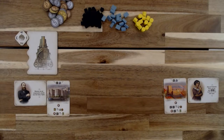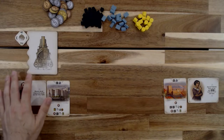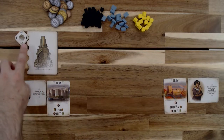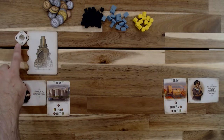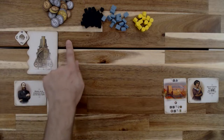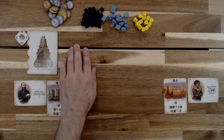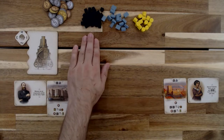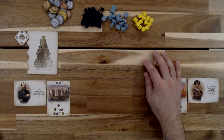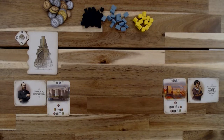Now that each player has their capitalist card and their startup company card, let's resume with the rest of setup, starting with placing in reach of all players the round counter. This consists of both the round board as well as the dial one through four. Create currency pools with all the resources for your monies, your coal, your iron, and your oil, and then keep some space in the middle that cards are going to be drawn into.